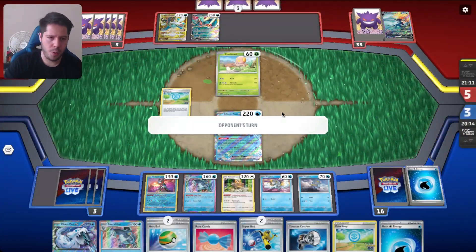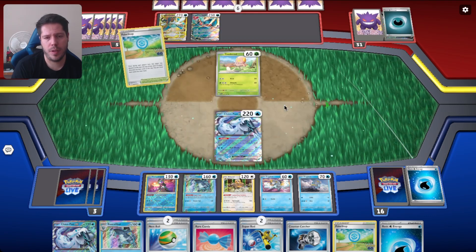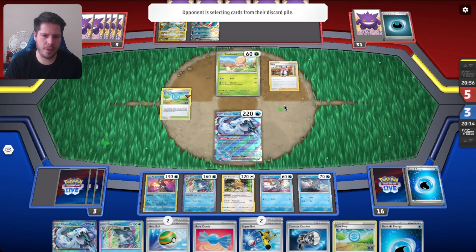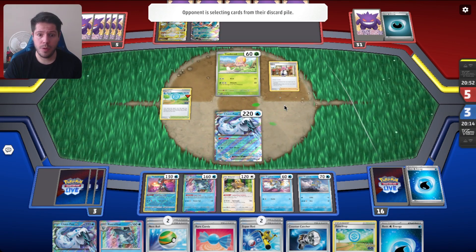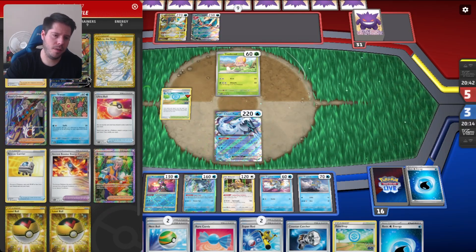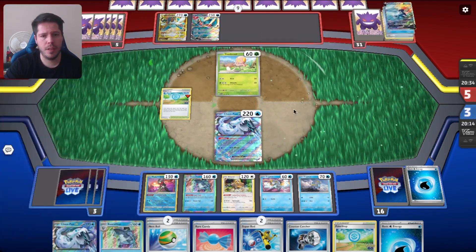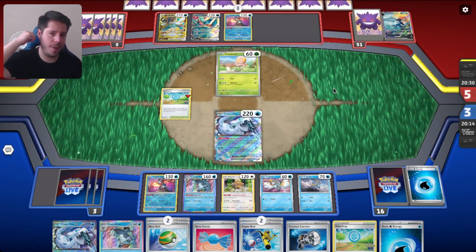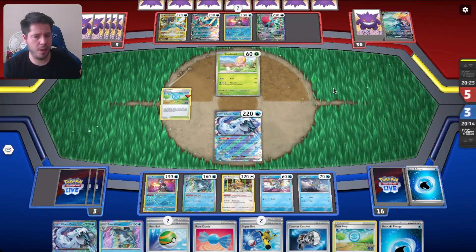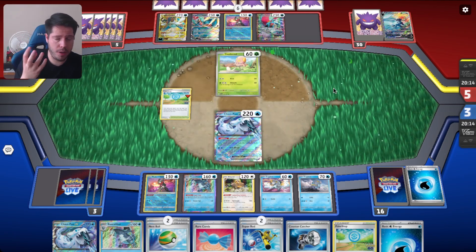Maybe I should have gone after the Toadscroll this turn — it doesn't change my prize map, but it does allow me to potentially stop my opponent from setting it up, if it works like I think it does. We do see the Colress, which of course means I don't get shown the cards put back into hand. It must have been two energies and the Darmie. They might have fixed Superior Energy Retrieval, but clearly they did not fix everything related to discarding and recovering — that's the concept PTCG Live needs to work on, not just Super-Rod.